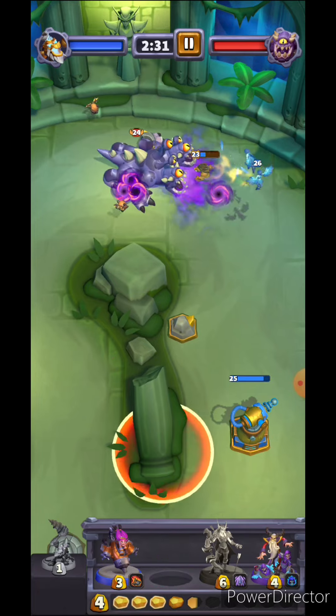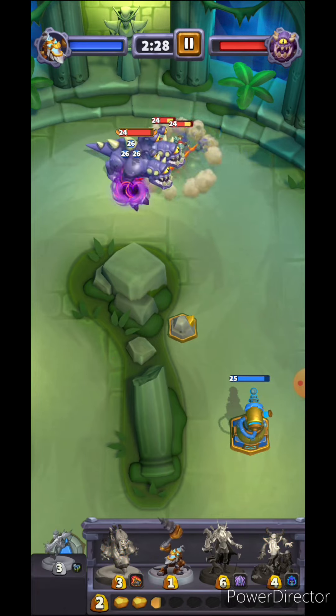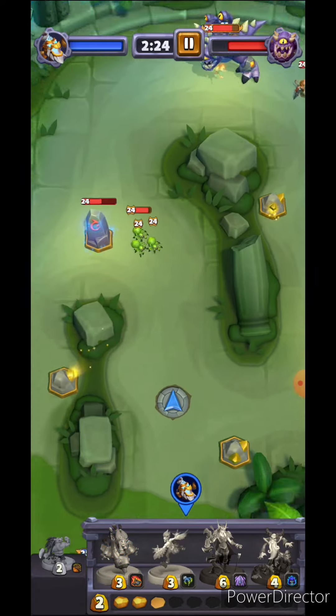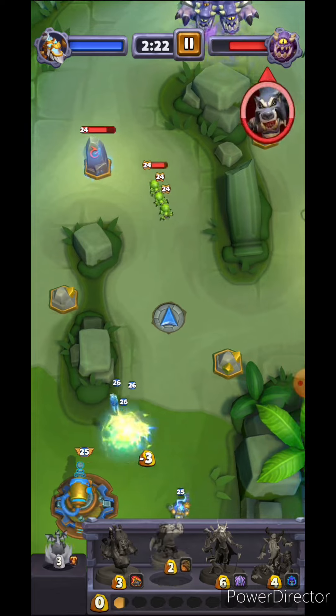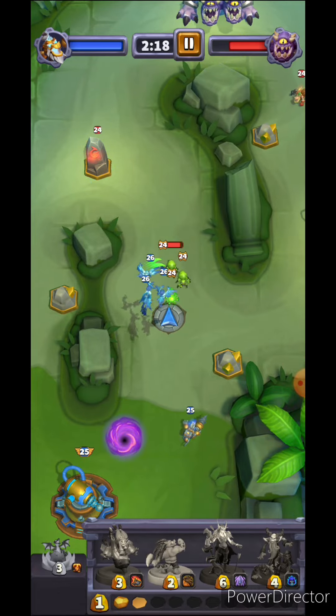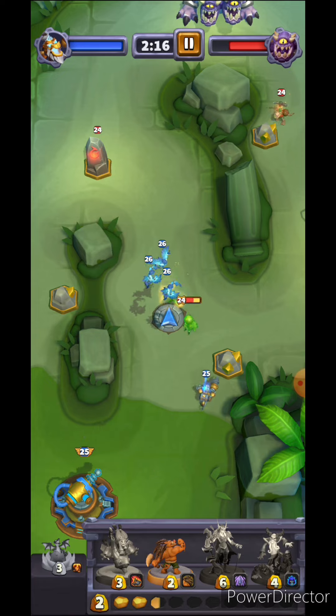Ideally, what I wanted to have happen is have my harpies do the damage, but couldn't get it done. So I'm just kind of chipping away at him. I play the miner way back so that the eye won't blow up — and luckily I'm okay there.